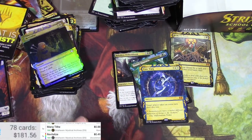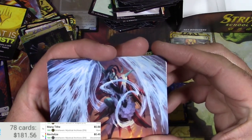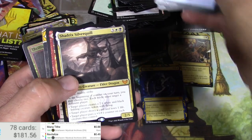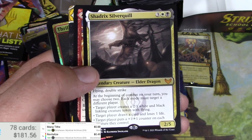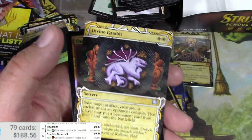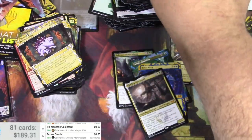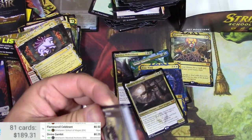Alright, two more packs here. This guy again — Torrent Sculptor. Islands in the stream! Here we go, Shadrix Silverquill. This is definitely a dragon box. Seven bucks! Flamescroll Celebrant and a Divine Gambit. Thrilling Discovery. Alright, last pack here — thanks for watching, make sure to like and subscribe, tip your waiter, all that good stuff.